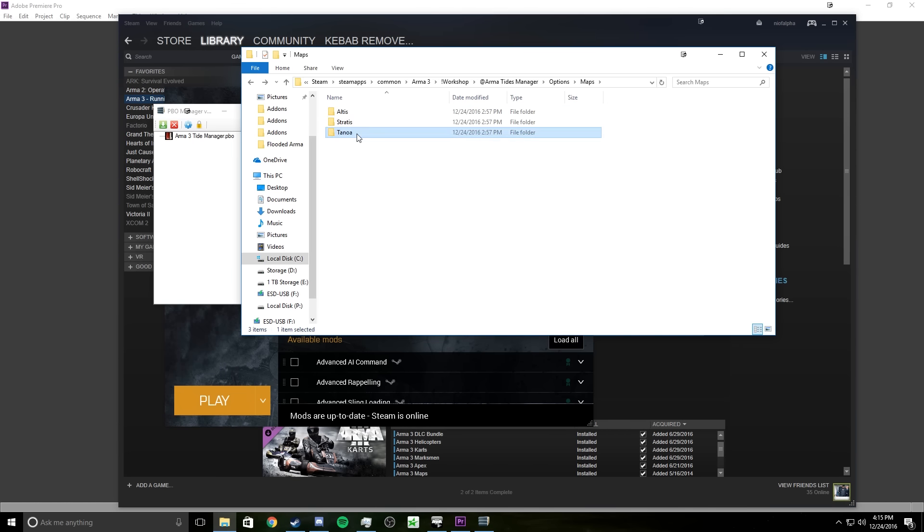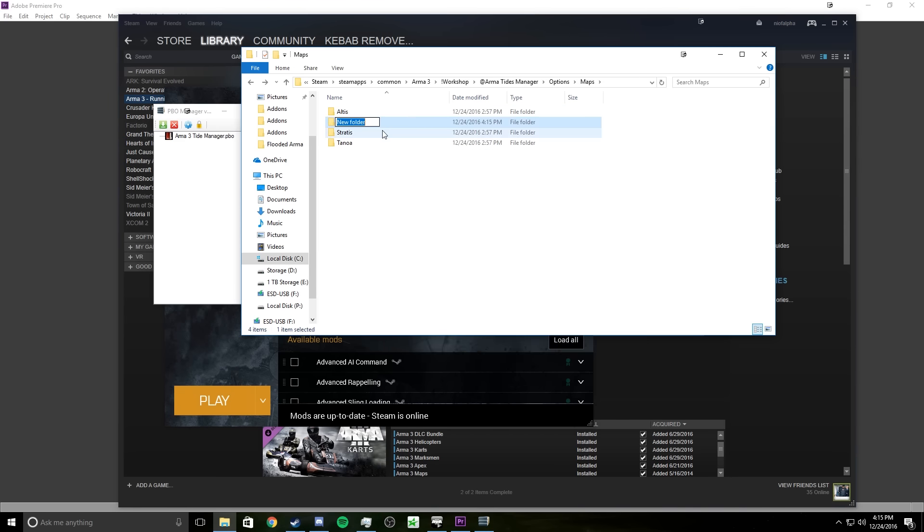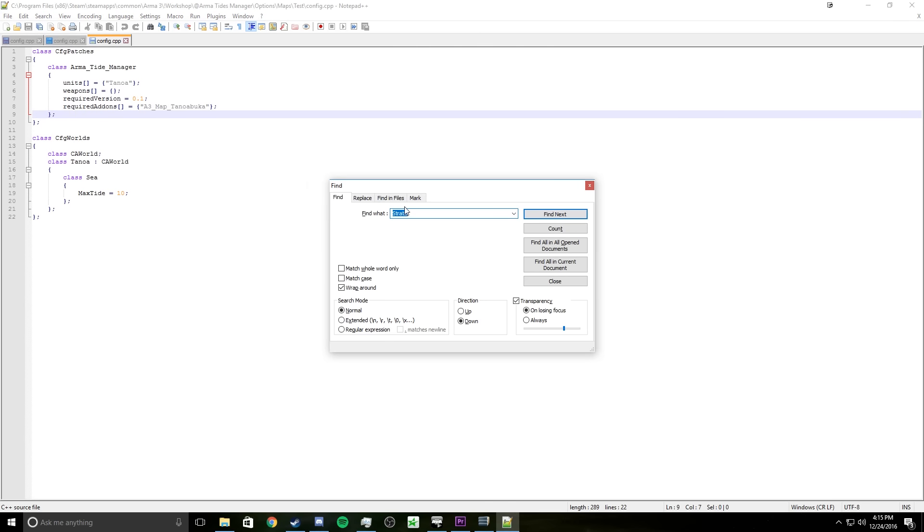Now if you want to add a new map, first you have to copy each of these files, and I recommend adding them to a new map folder. Let's say 'test' — paste these in, then go open the config. You have to find what you're going to replace. I was going to use Australia but that mod is currently corrupted on my computer.